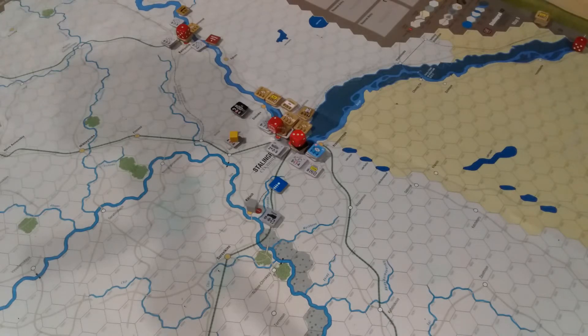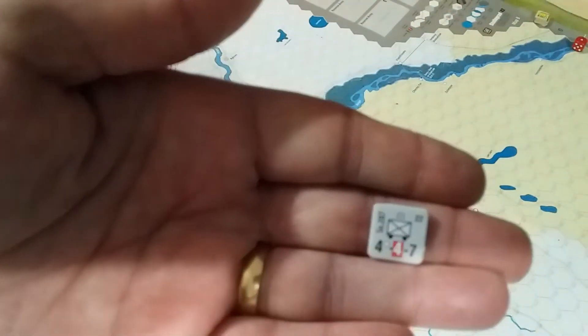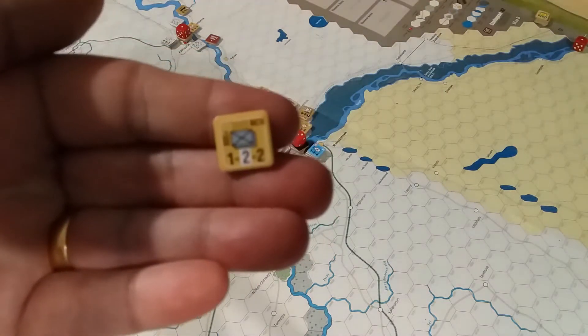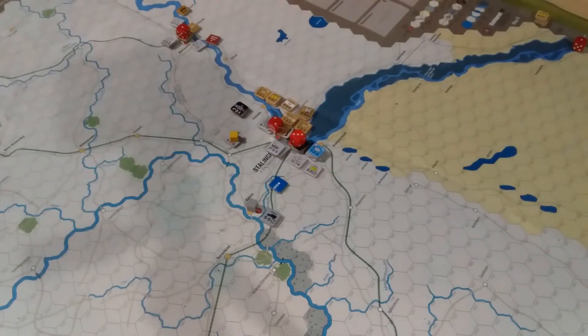Placing axis reinforcements for turn 22: we have one motorized infantry coming on for the Germans, so I'm going to send that south, down to the Caucasus. We also get our second North Caucasus volunteers, which I'm going to place directly again into Stavropol. So I've got two units there now, which is good just to hold there.